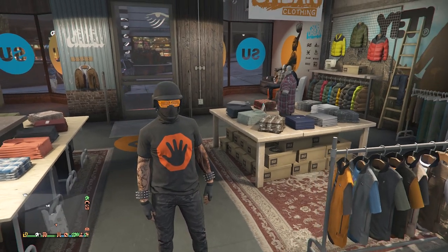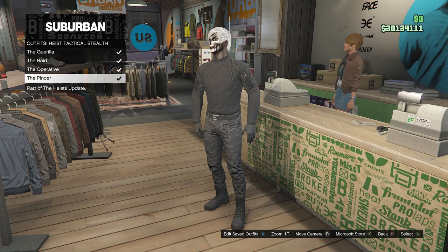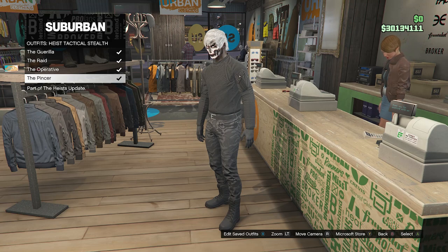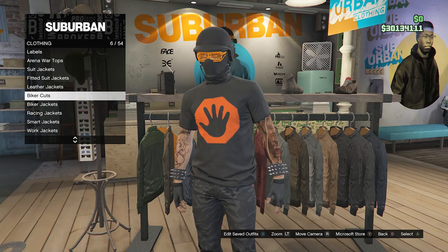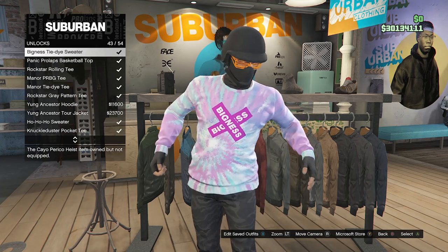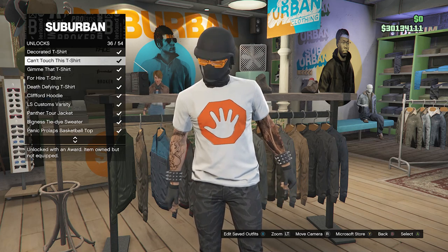Once you are back at the clothing store, walk up to the front counter, scroll down until you find the heist tactical stealth, which will be on slot 20, and equip the pincer outfit. Whenever you equip the pincer outfit, it gives you these pants and the boots together — if you try to equip them separately it doesn't work, so you have to equip the pincer outfit. Once equipped, back out of the front counter and go over here to your tops, scroll down until you find special tops on slot 22, go to unlocks on slot 11, and look for the can't touch this t-shirt, which for me is on slot 36.